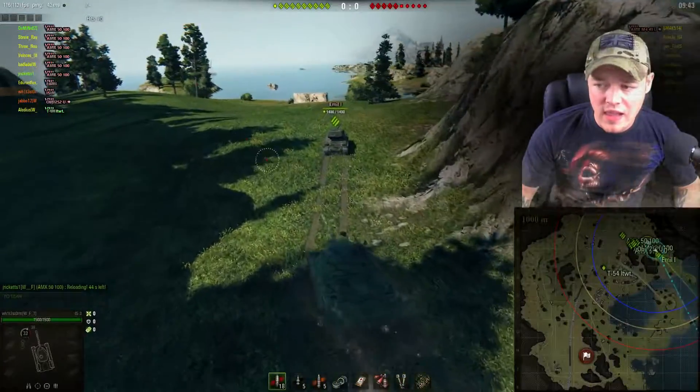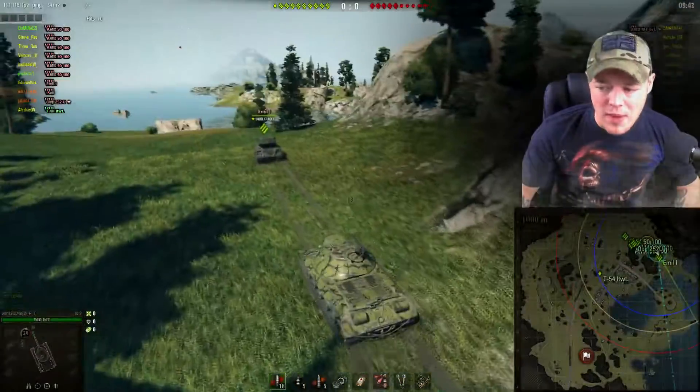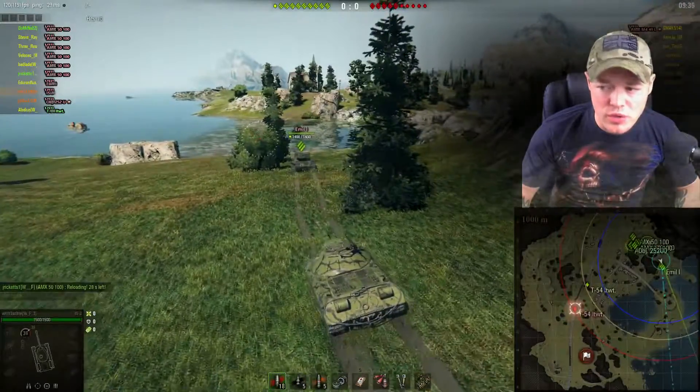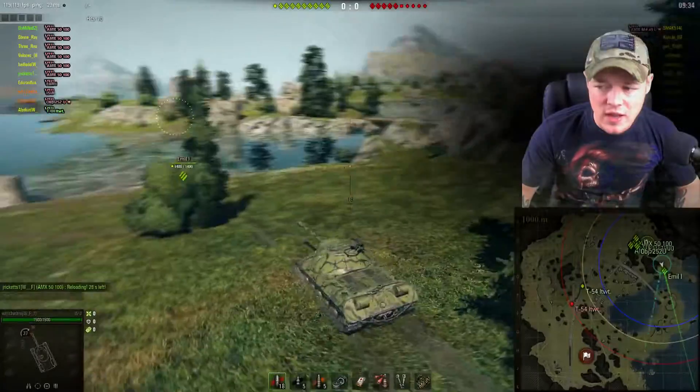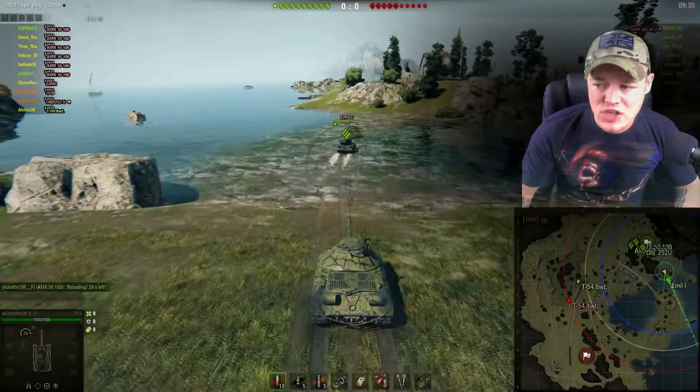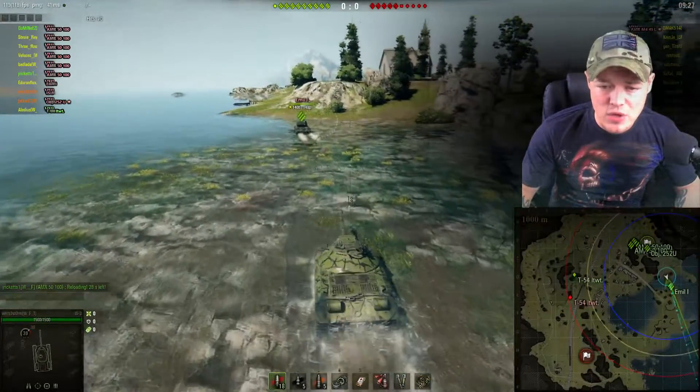Meanwhile, on the left-hand flank, the Emil 1, myself in my standard IS-3, and the Object 252U — the new tank that's just come out with the Defender, but this is the standard variant — are going to make our way down this peninsula on the left-hand side, ready to make a pincer maneuver.